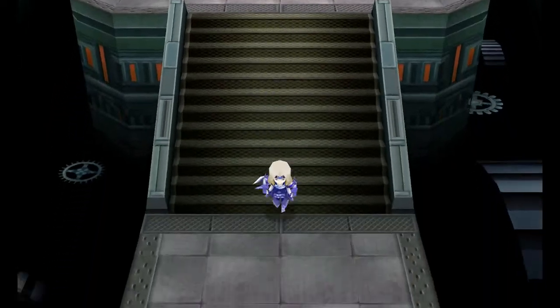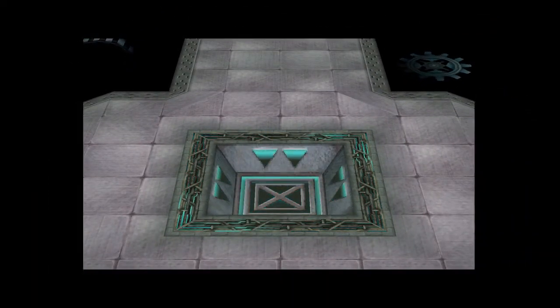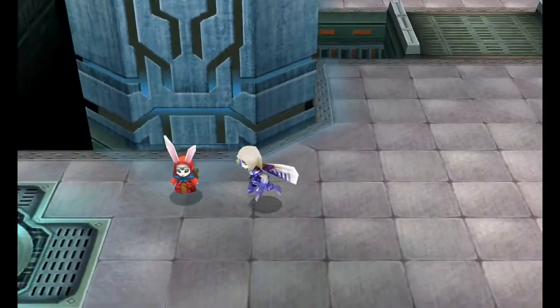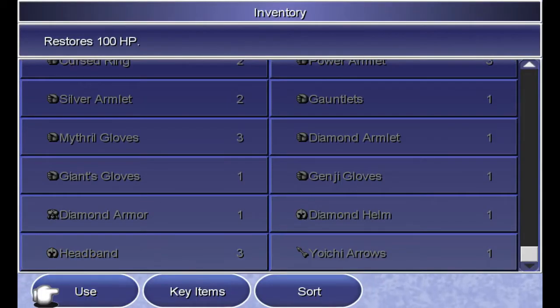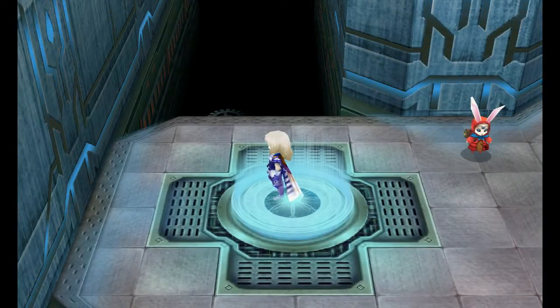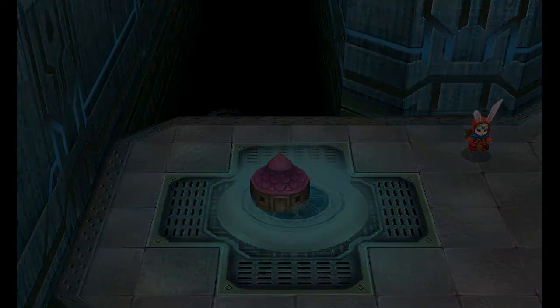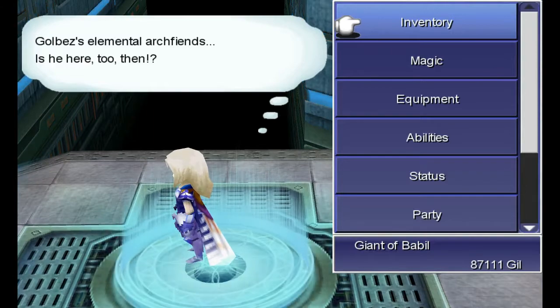Alright, now what you want to do is you actually want to run back and heal up. And save. Go through here. Where is the cottage? There we go. Go ahead and use the cottage to heal up, and then save. Go past these elemental arch fiends.